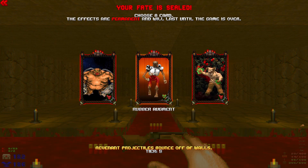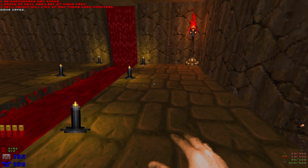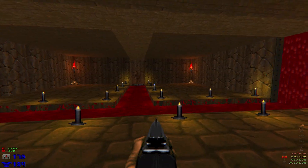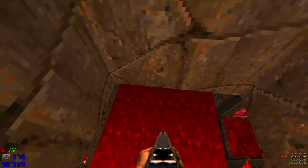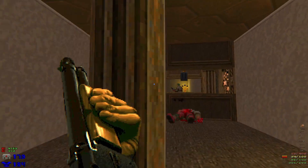Rubber augments: Revenant projectiles bounce off walls. That sounds super cursed. Blood Falls - I almost did this one, not because I wanted to but because it was one of the last ones remaining.